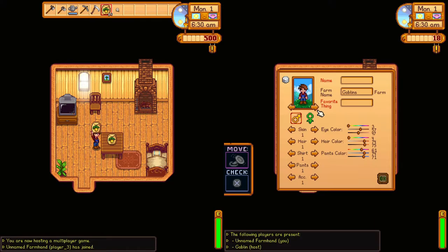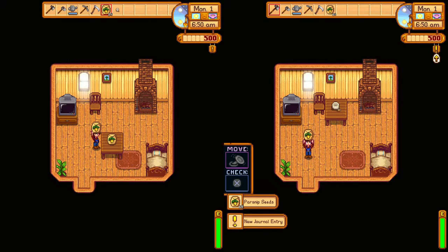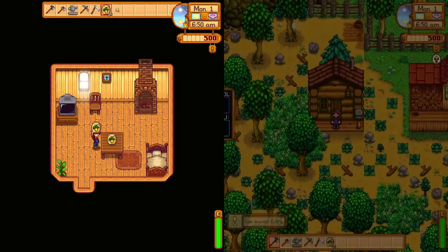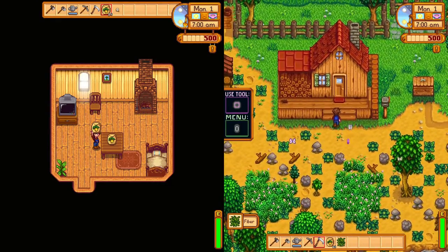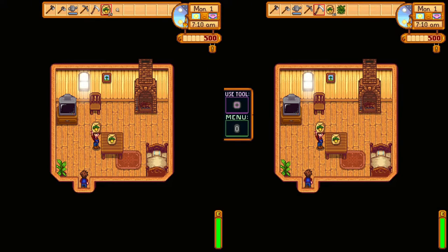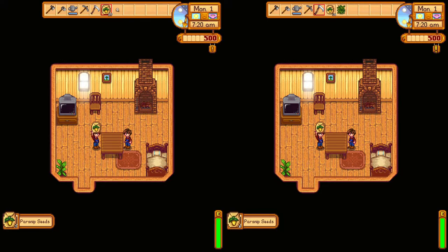Your buddy could be player one, or it could be a different controller with the same person. Go ahead and enter your favorite thing — we're just going to put G on both name and favorite thing to speed the process up. Click OK. You don't have to pick up these parsnip seeds but it does speed up the process a little bit. Skip that cutscene again, go to the cabin to the right as the second player. One player needs to be carrying parsnip seeds and one needs to be carrying a tool. Both players hold X or A at the same time — just hold it, don't tap it.